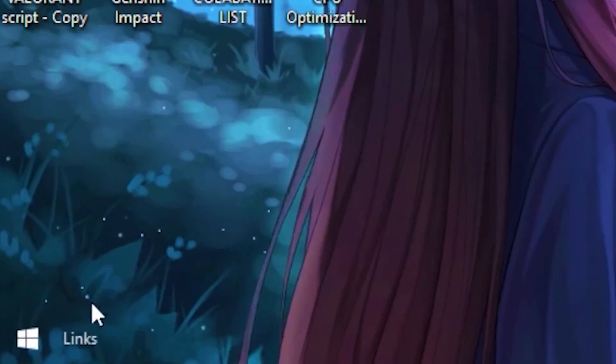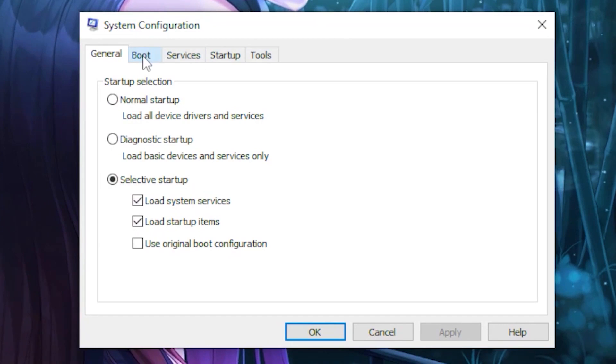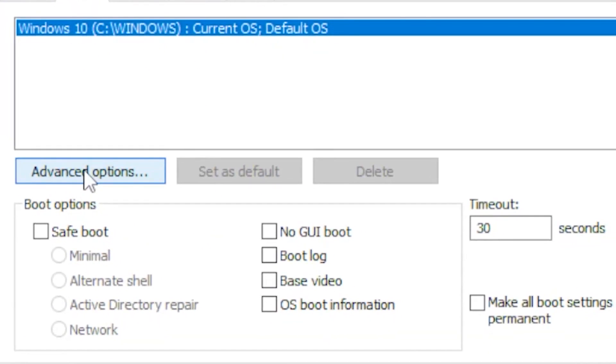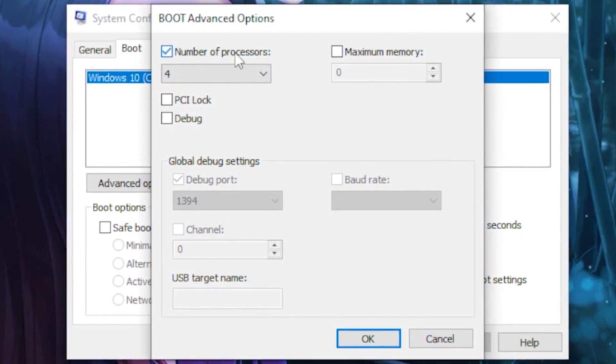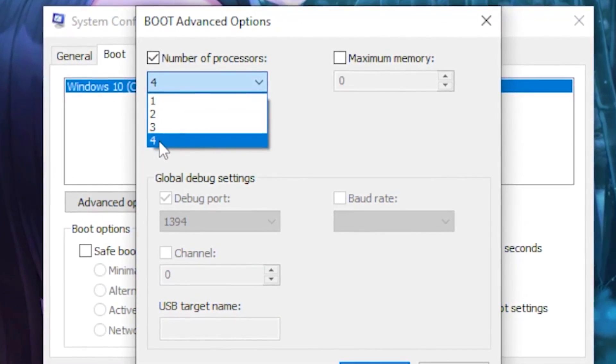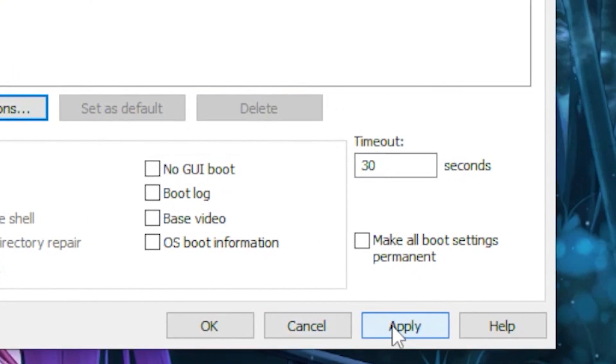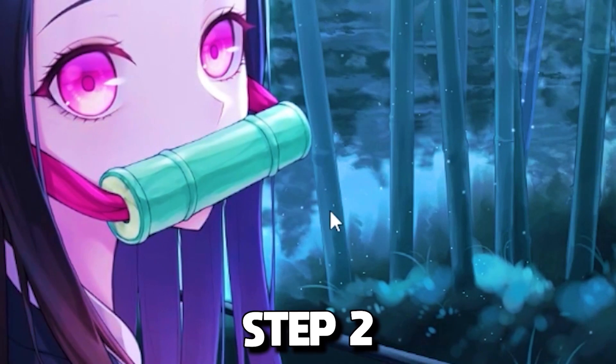For the first step, head over to your Windows search tab and type out 'System Configuration', then click on System Configuration. Head over to the Boot tab, click on Advanced Options, tick the box for Number of Processes, click the drop-down box, and select the highest number you see — for me it's four — then click OK and click Apply.